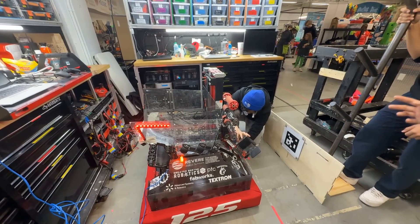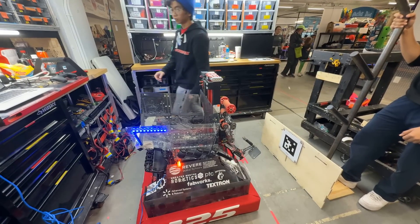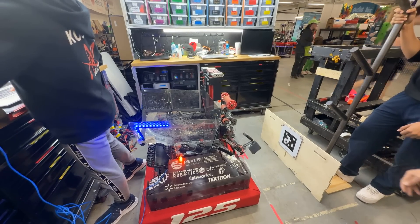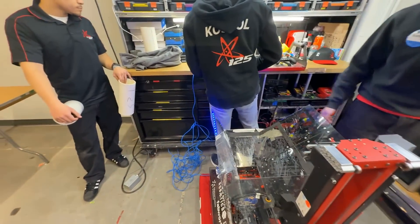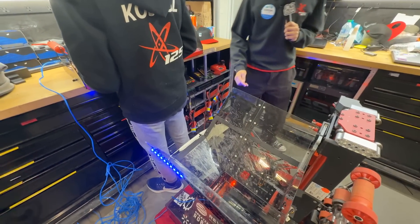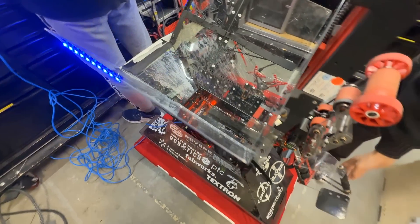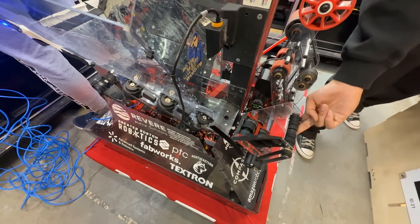Instead of having to line up to one left camera or one right camera, or lining up left or right justified to the tag, all we have to do is line up center justified and move the coral manipulator along with our elevator. That's due to us having a nice wide intake — very simple for any human player to feed, not just our own human players. There's a top sensor here and a servo that helps the coral have a better handoff into the coral manipulator.